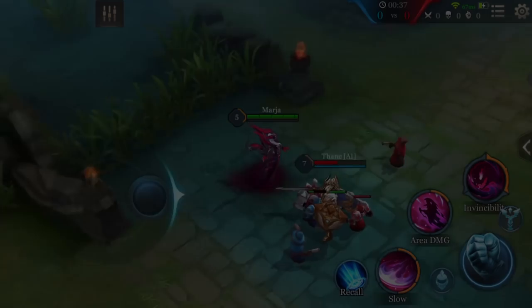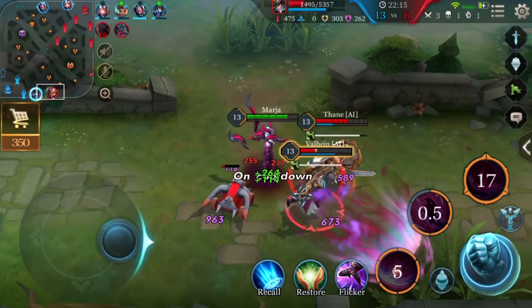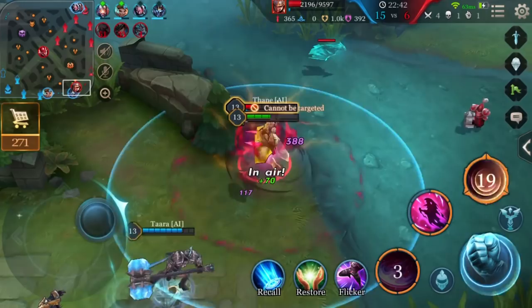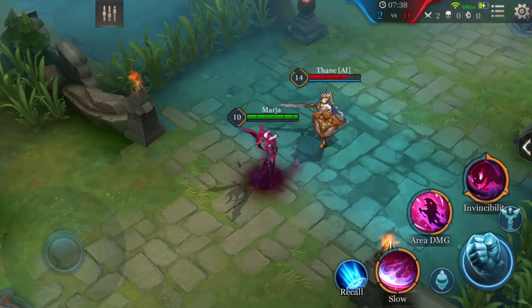Marja's second ability is Soul Devourer. Marja summons a Soul Devourer to attack the enemy, dealing magic damage. Soul Devourer works great with Shadow Leech's heal. If Marja also has Frosty's Revenge, she can use it to slow multiple targets. Always keep in mind that Marja's abilities consume no mana, so she doesn't need items like the Aegis provided for mana.